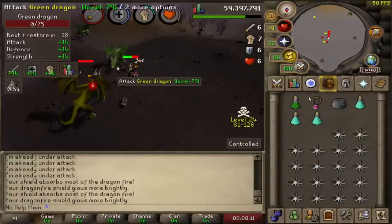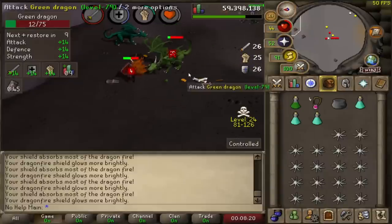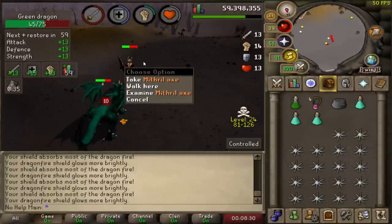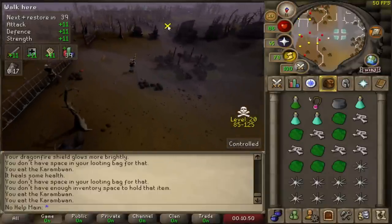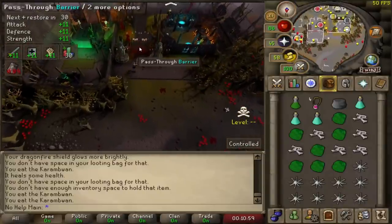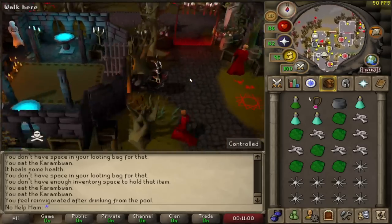Going very well so far — we haven't eaten any food yet and we're just keep maxing hitting like crazy. We're already on our 10th kill and we're only three minutes in. I'm going to try and pick up all the loot I can. The first trip is done in about five minutes. The cool part about this method is the second you come back through here you can use the pool to regenerate everything, so you'll never run out of run energy, and there's a bank right here.